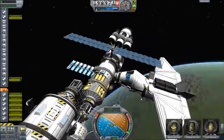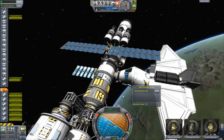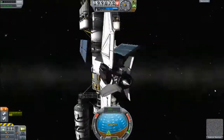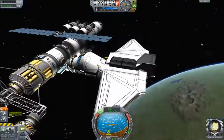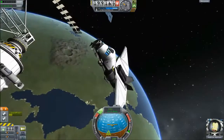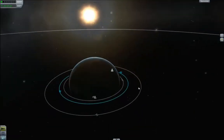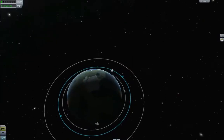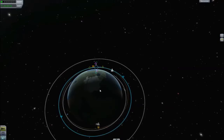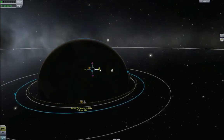I've transferred the crew across — there's just one guy left on board. If I can find the hatch, there he is: Kelman, Kermin — is he staying aboard? We'll undock this, switch to it, and then back away. Perfect. Close the shield. We're going to set up a de-orbit point. I want to actually come back down to land at my base. I think just below 40 kilometres for a periapsis is probably a good number.